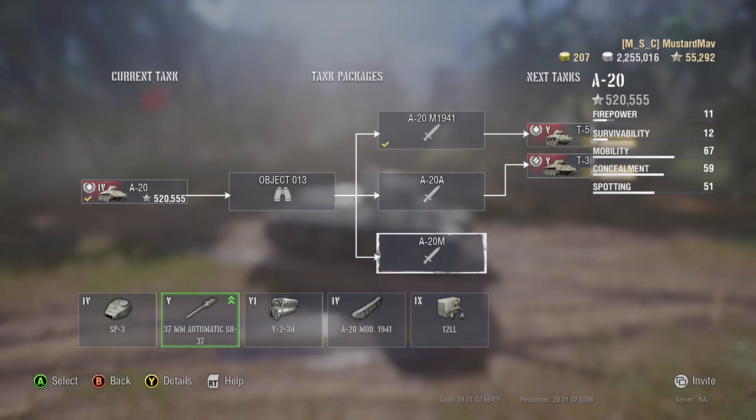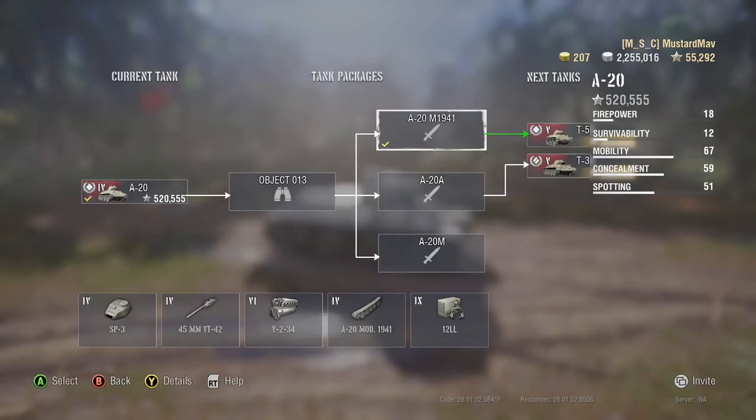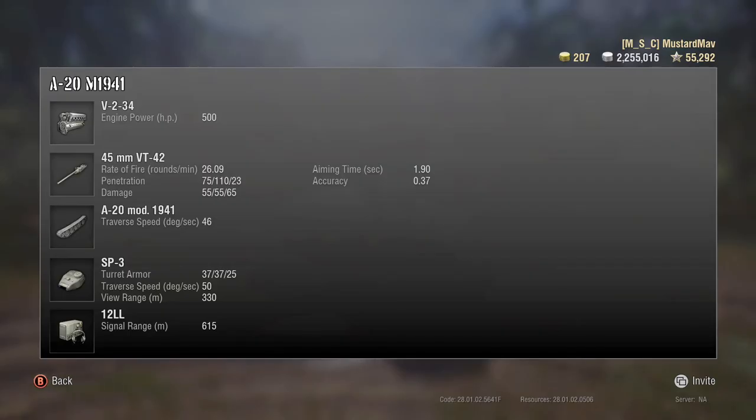Starting with the 37mm that the A20 can have: you get 60 rounds a minute, which might sound fantastic, but you only have 46 pen and only do 40 damage. Chances are you're not going to be penning a lot of shells, especially at tier 6 when you play up to tier 6. The next gun is a 45mm — it does 26 rounds a minute, which obviously isn't as great as 60, but the pen is much better at 75, and it does 55 damage.